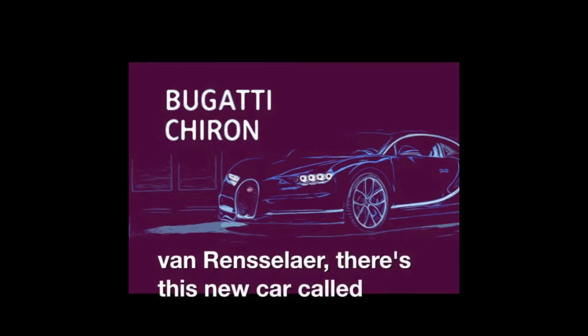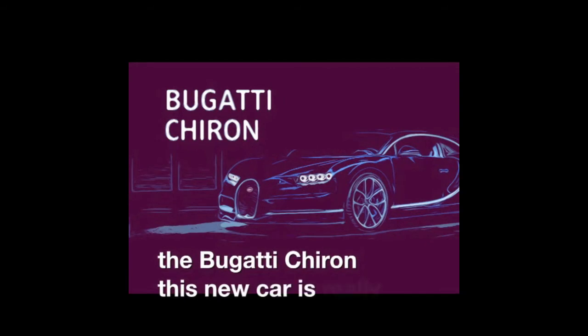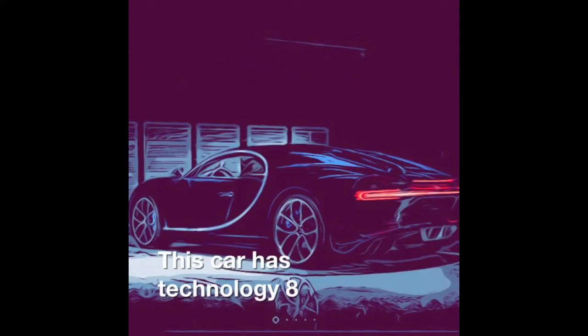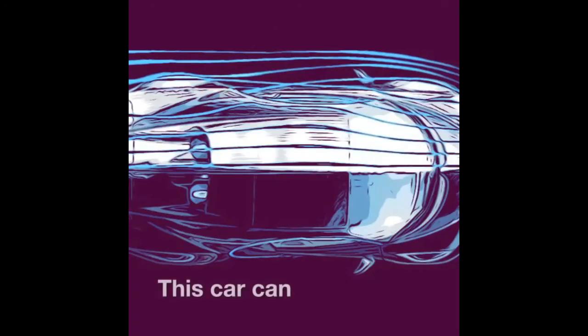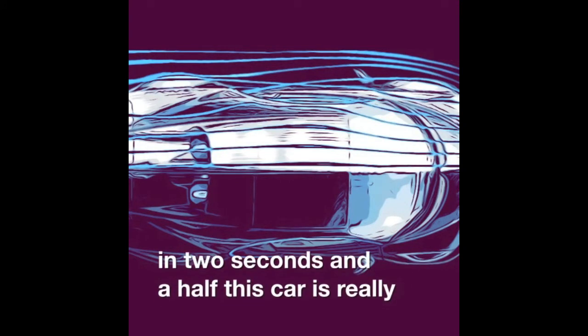There's a new car called the Bugatti Chiron. This new car is really cool. It costs $3,026,000 — it's really expensive. This car has technology of eight pistons and an engine that's really fast. It's one of the fastest cars in the world and can go 100 kilometers in two and a half seconds.